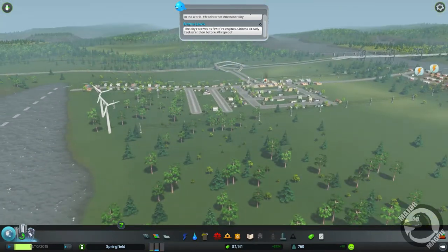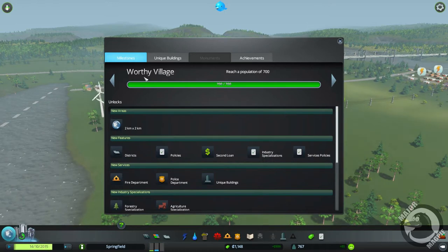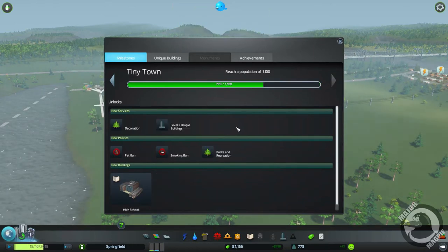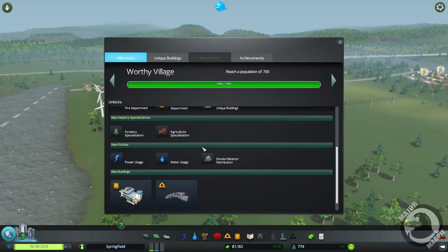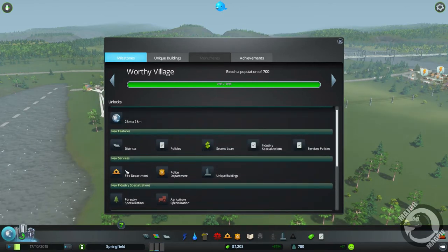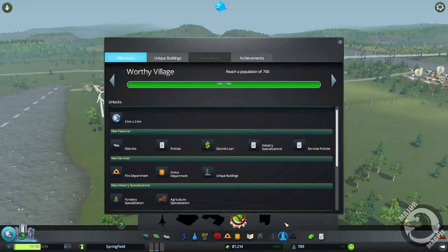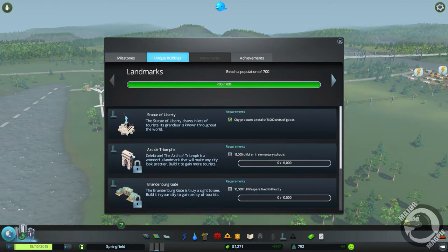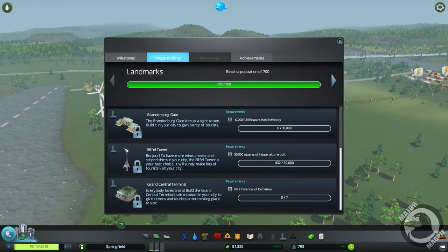We did achieve the status of a worthy village — the requirement was getting population up to 700 — and our next target is Tiny Town. We got quite a lot unlocked: a new industry specialization, policies which we'll look at later, fire department, police department, and unique buildings. I've never seen the unique buildings before — oh right, it's like landmarks and statues. It's got its own menu. You carry out different requirements to unlock certain buildings, which is cool.